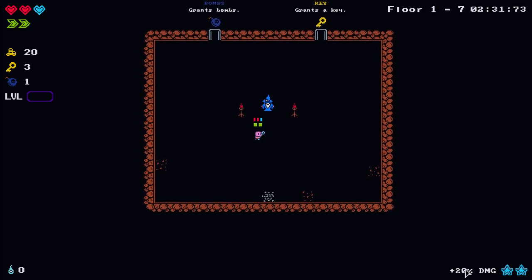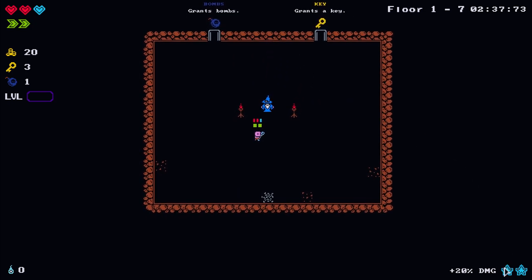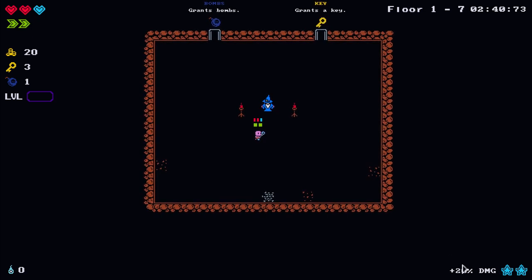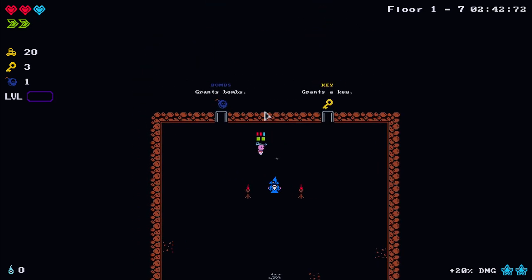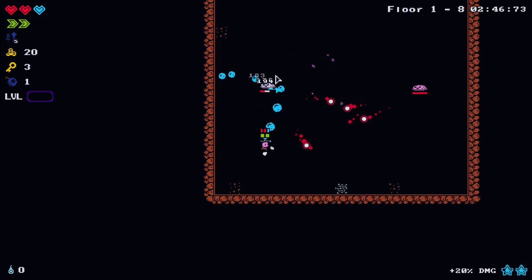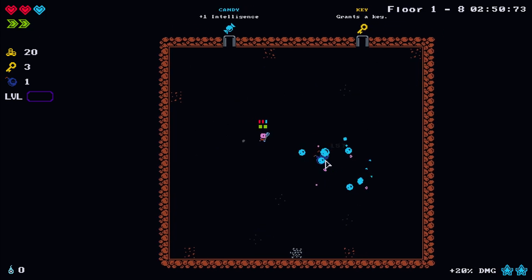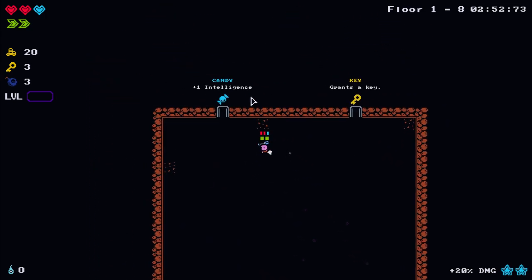The bubble wand has a 20% damage boost shown in the bottom right corner - as I use my bubbles in combat it drains down, but if I pick up blue stars I'll increase my damage that way. Let's go kill some things - you can see my mana draining down. When you kill mobs I believe you also get mana back.